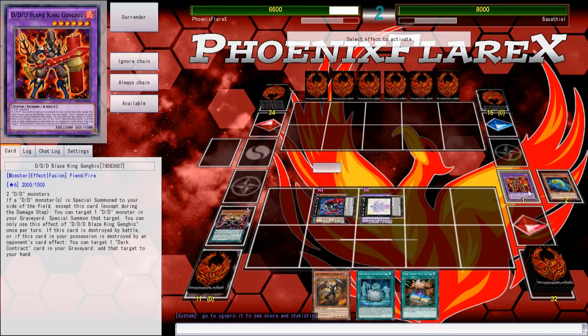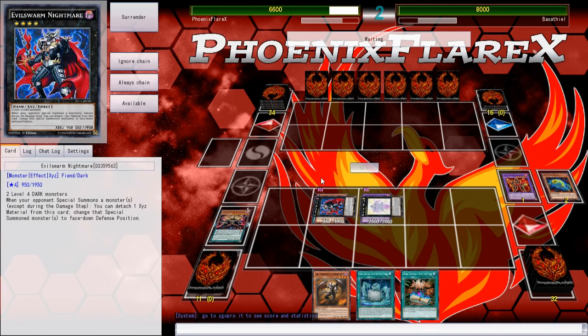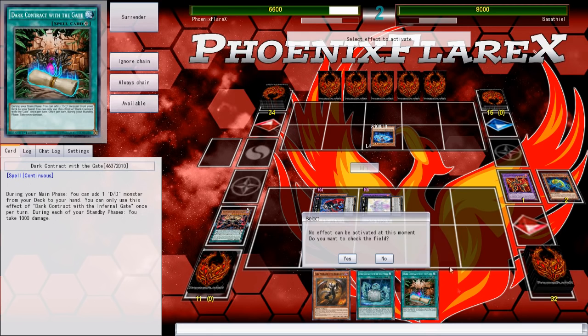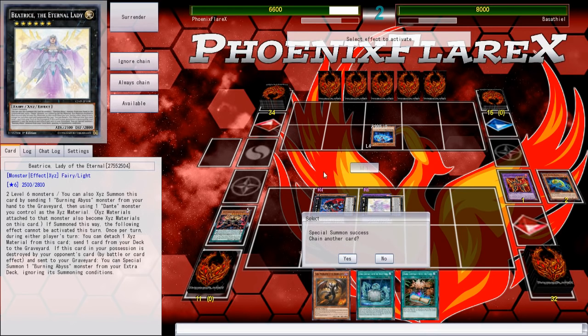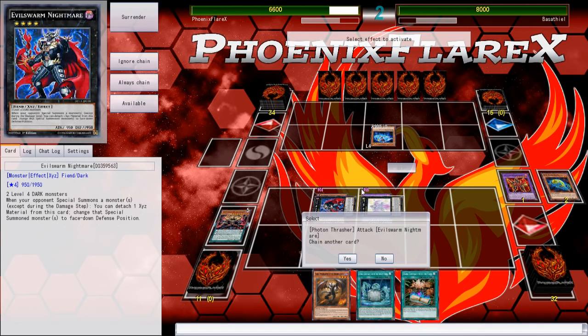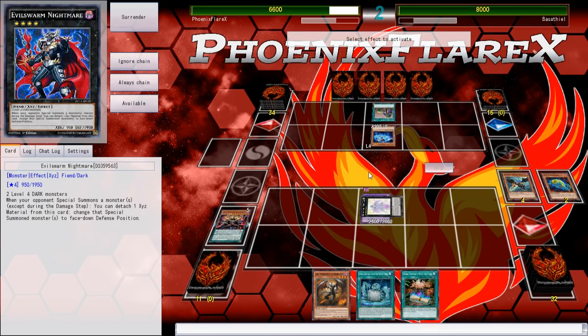He special summons Thrasher and goes into battle phase, attacking my Nightmare. I could have used Book of Moon on Thrasher — my God, I completely forgot that Nightmare could just Book of Moon him. I'm just in my own little chain of thought and it's not good for me. I'm just sitting here not thinking.